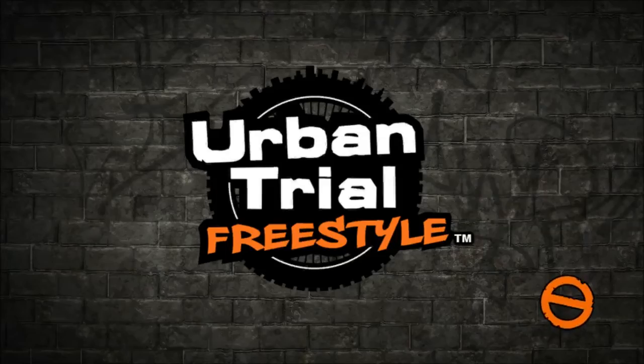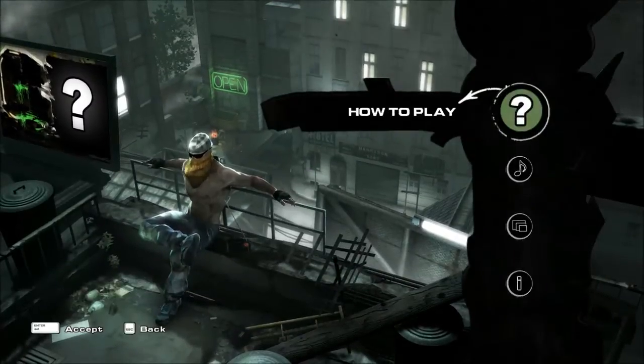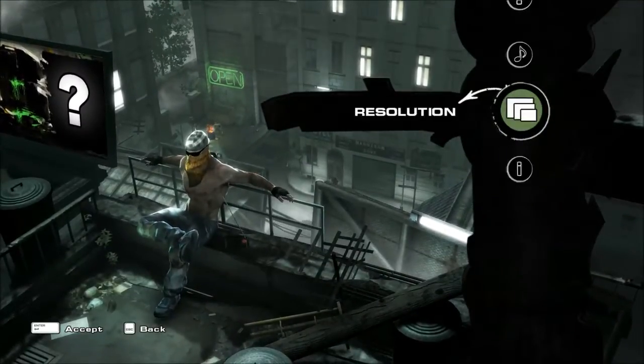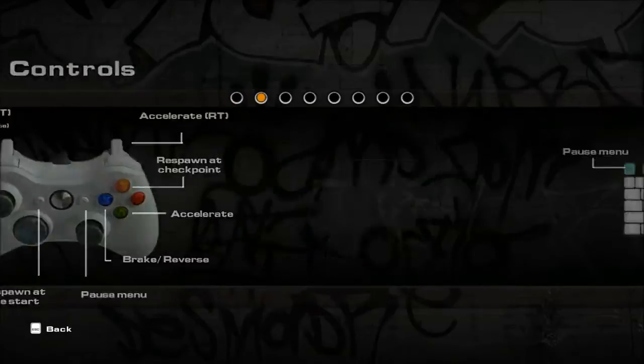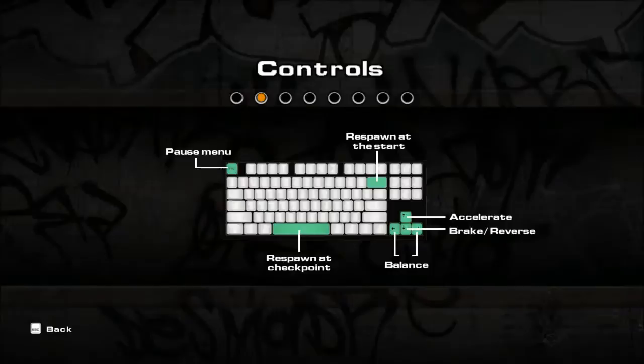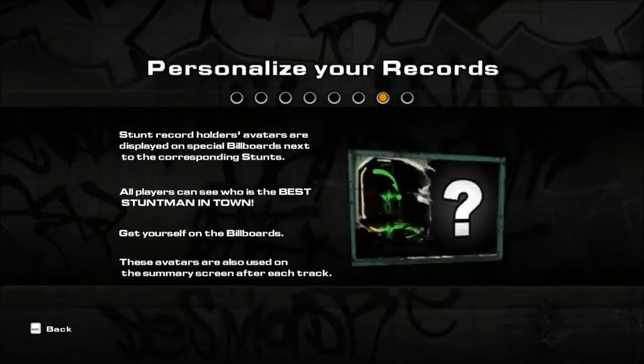Let me go back to Help and Options — let's do 'How to Play.' This is obviously for Xbox but I am playing on PC. So there's brake, acceleration... I don't see any boost. There's no boost or anything. I was gonna see if there's boost because I don't know how we're supposed to make it all the way up to that green mark.